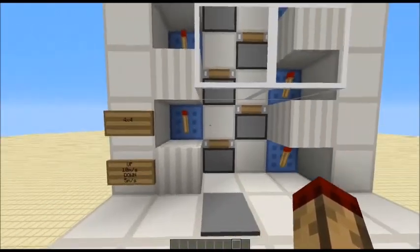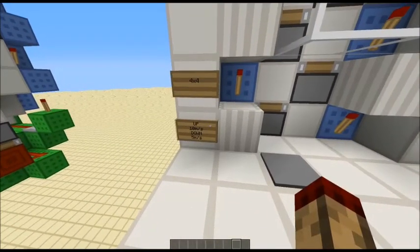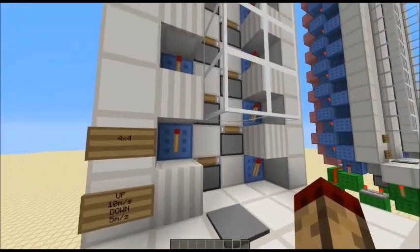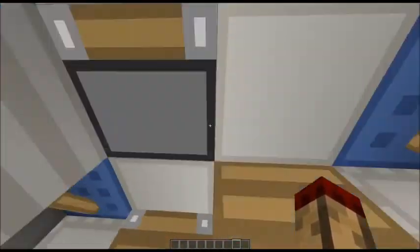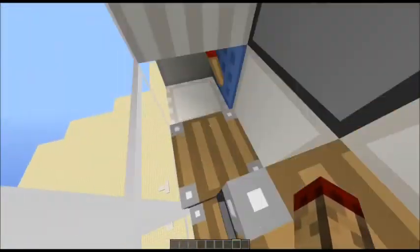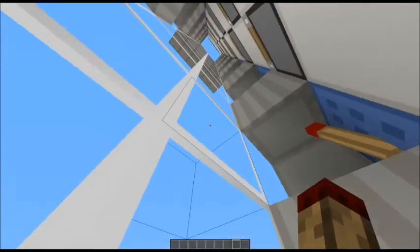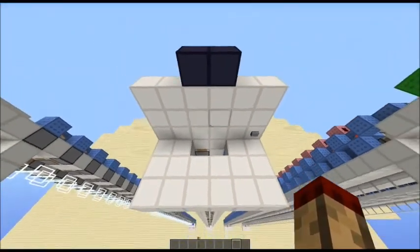This one is the 4x4 up and down elevator. It's 10 meters per second going up and 5 meters per second coming down. You can go into it — it's a pretty smooth action. It's not as smooth as the other one, but it's a sacrifice for the space. It's pretty fast going up and it'll pop you out like that.